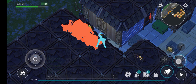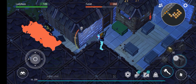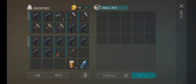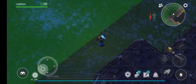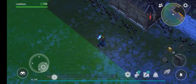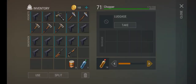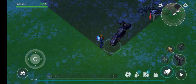Bring down the turret and put a lot of guns in your backpack, of course. Here we go — reload your guns in the bike, and we will do a suicide trick later.